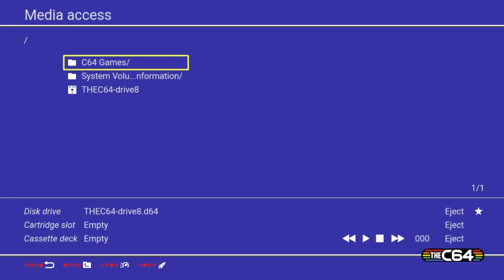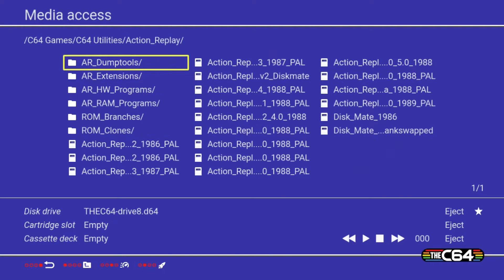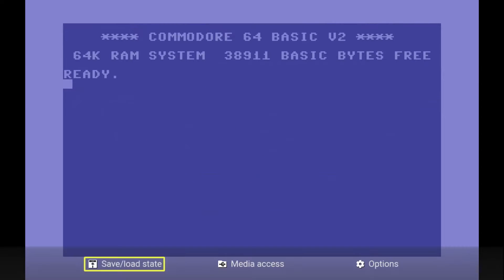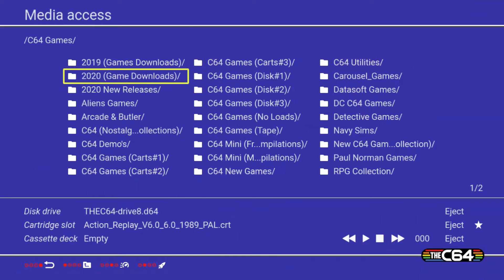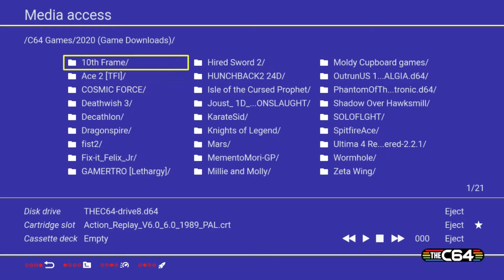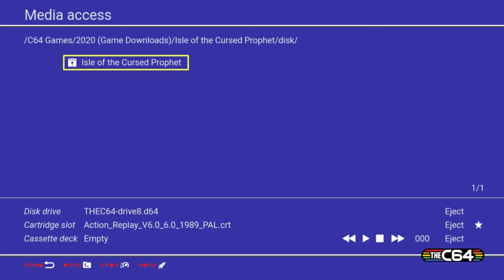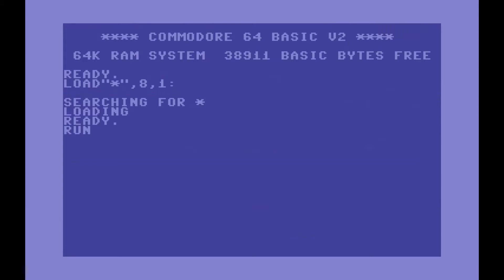An important note: you have to be in classic mode for all this to work, so make sure you activate that. Now I'm going to go to the Action Replay folder. You press F3 to get a normal reset. Now we're going to find our game — Isle of the Cursed Prophet. Bear in mind you can't use a PRG because that will take the place of the cartridge slot, so you have to use either a disc or tape version. We'll use the disc version for speed.